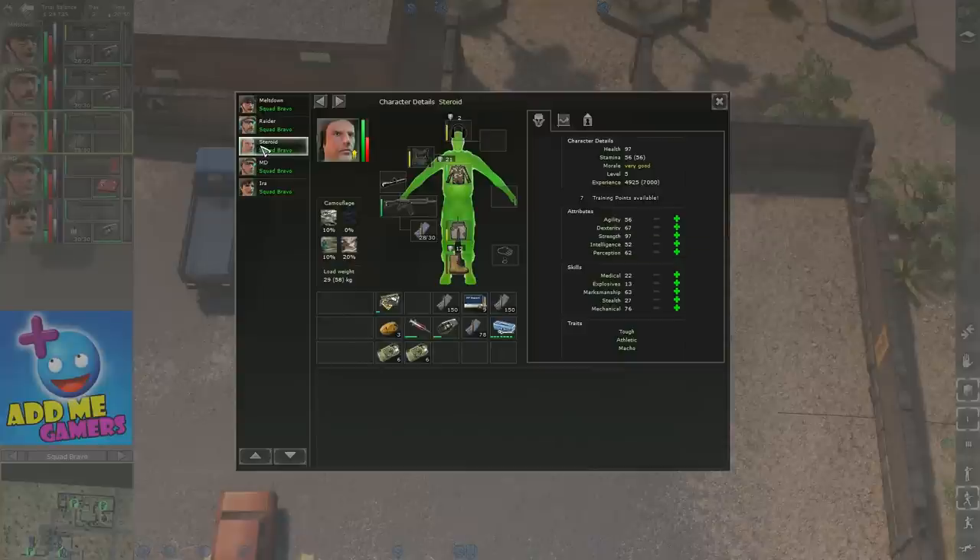Take Steroid as an example — he's level 5. He's only going to be crowbarring things open and shooting. His strength is 97 so no point leveling that. His mechanical is 76, but I only need 50 to use the toolkit, so no need to level that either. Since he's a bit of a bad shot, I've been leveling his dexterity — it's now at 67, which is reasonable. Now I want to level marksmanship since it directly determines how well he can aim and how likely he is to hit.